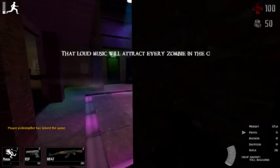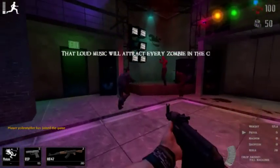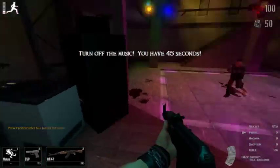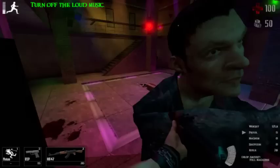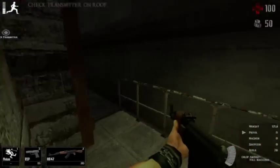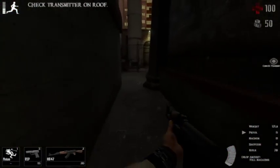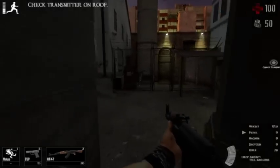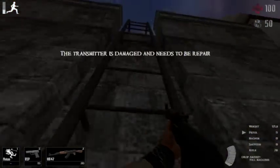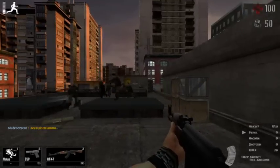What you have to do is turn off the music, otherwise all the zombies in the city will be attracted to your position. To turn off the music, just go to this DJ table right here and activate it. If you don't activate it, the zombies will automatically win and you'll hear this pretty cool howling sound — but you'll lose if you do.